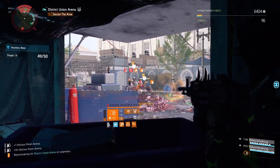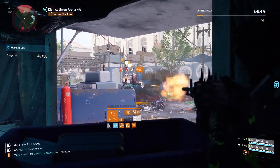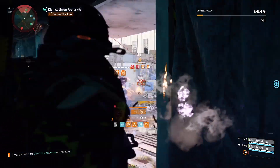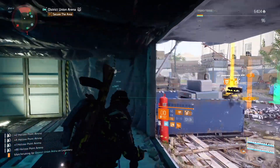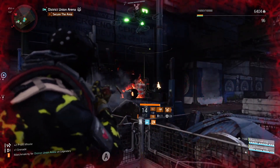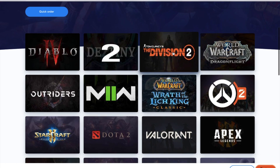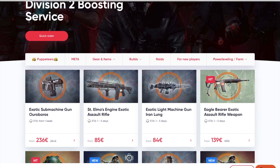In this build I'm using the Iron Lung exotic LMG paired up with Ongoing Directive Gearset. If you don't know how this gear set works: you will receive bleeding bullets, those bullets will amplify your damage even further, and you have increased reload speed — which is really important because LMGs have way too long reloads in this game.